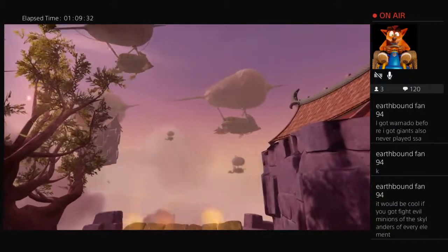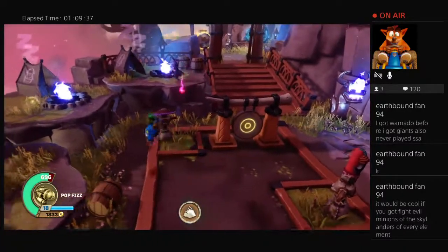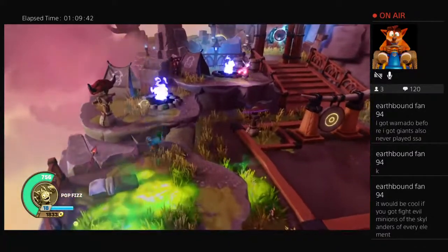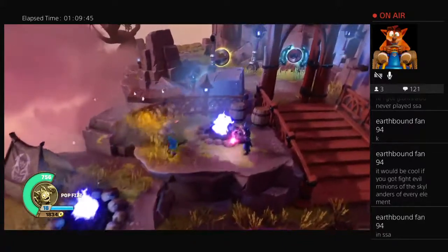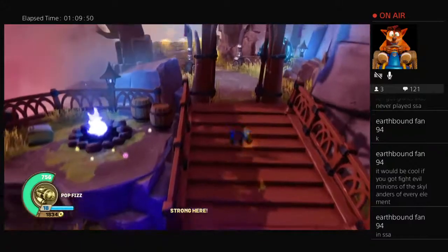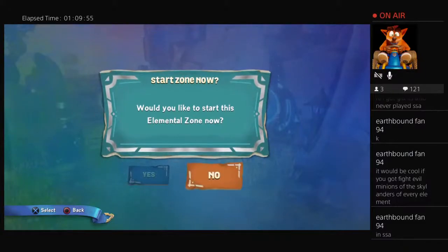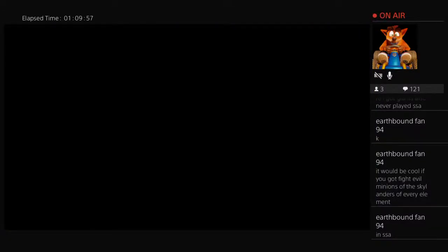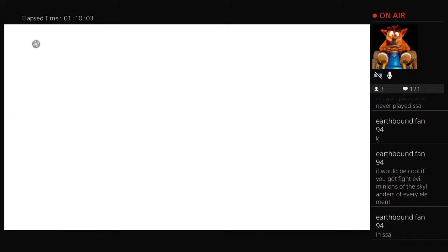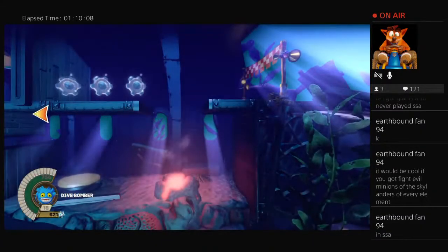It'd be cool if you got to fight evil versions of Skylanders of every element. Yeah, that'd be so cool! I think in the first game you can fight sort of like evil versions of the Skylanders. Oh there's a water elemental zone — should I do it? I might as well. I've got my Dive Bomber on the portal. Superchargers is a sort of scummer to go full on. What do I have to do? I have to help the scuba sheep!